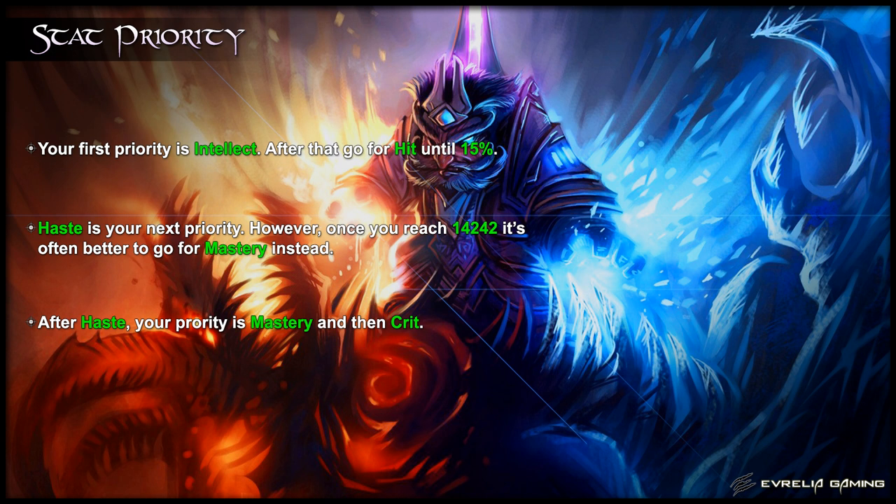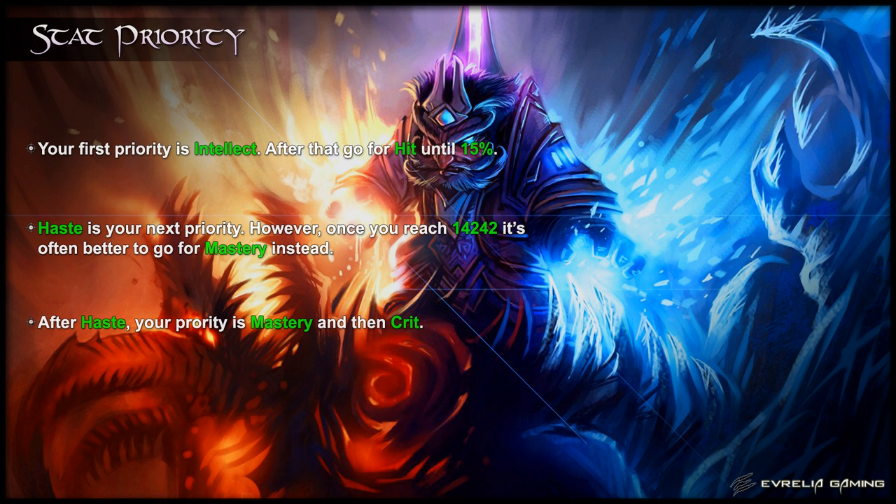Moving on to your stat priorities, as a Frost Mage, Intellect is your primary stat and contributes the most towards your damage. After that, you need to be hit capped so that none of your spells miss, which is equal to 15% hit chance or 5100 rating. Next, Haste is your most important secondary stat. Haste is strong because faster DoT ticks and faster casts means you'll get more procs, which in turn means you'll do more damage. However, once you reach 14,242 Haste, it's often better to stop stacking it and go for Mastery instead. Stacking Haste even past this point can be a small DPS increase, but you need to be very good at snapshotting your Living Bomb or Nether Tempest and reacting quickly to your procs. Crit is your worst stat and therefore lowest priority.